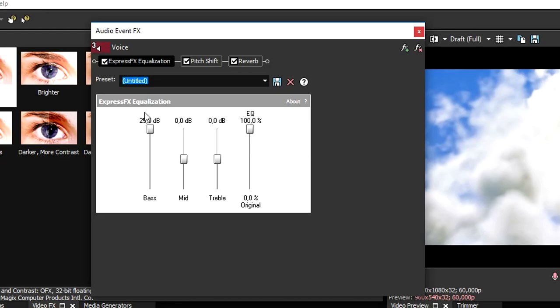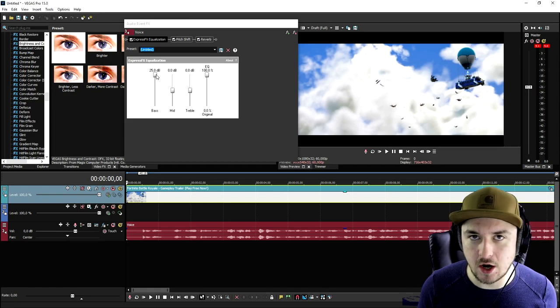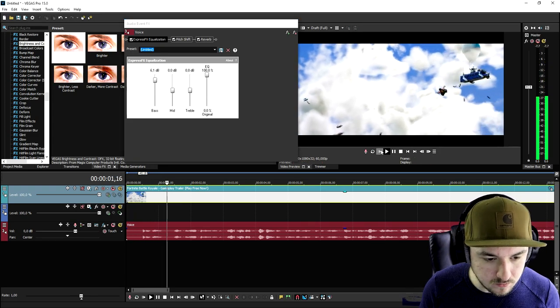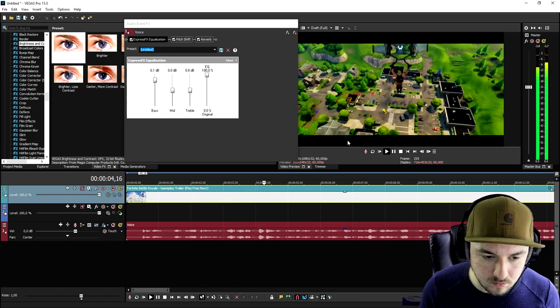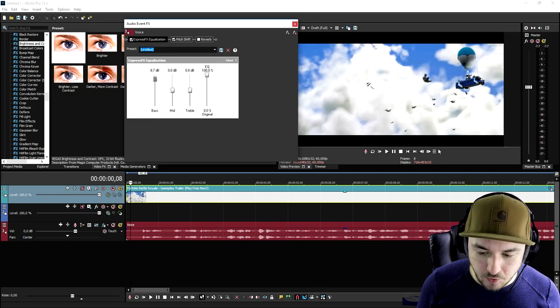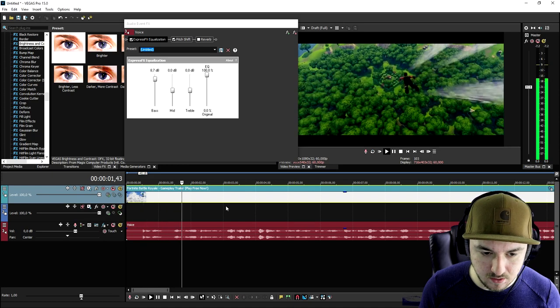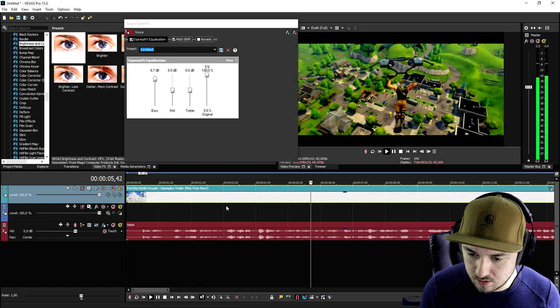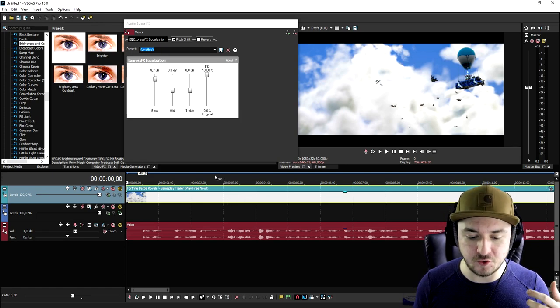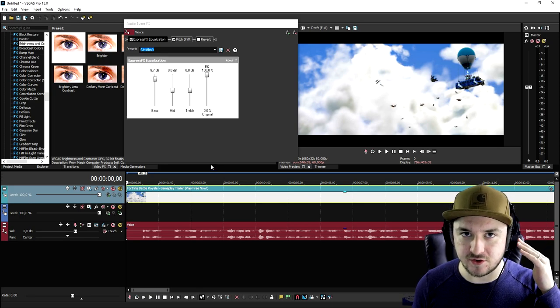First we're going to start with the Express Effects equalization. We're going to bring up the bass quite a bit, but not all the way up because then it'll sound too much and nobody's going to understand what you're saying. We'll set it to something like 6.1, and then bring it up a little more to around 8.7. That sounds really really great. I recommend using quality headphones or quality speakers to hear the difference, because if you're watching on a laptop you won't hear the difference in bass.